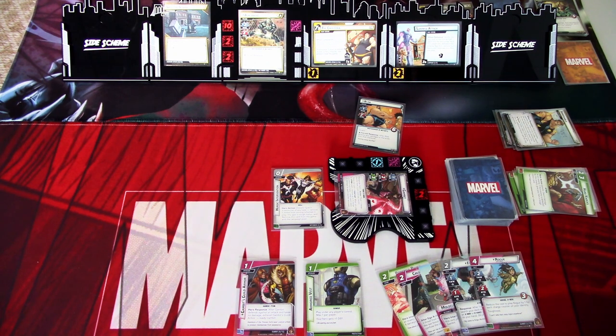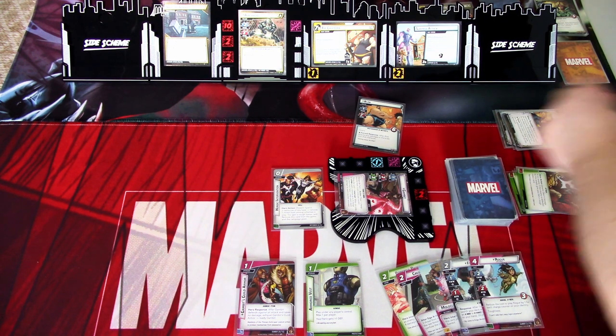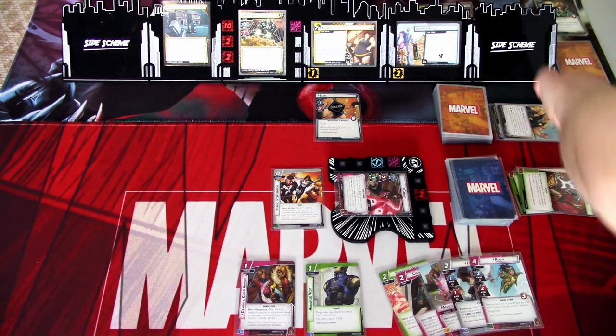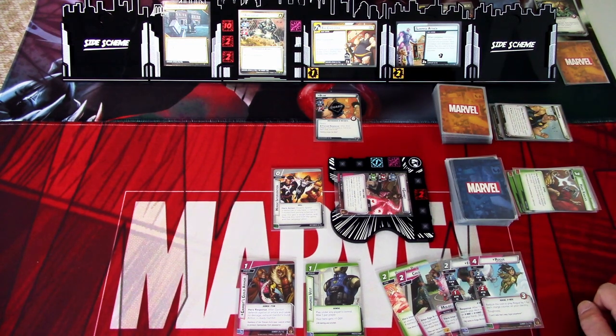I think we might have to possibly scoop up and try again, but I'll try to struggle as long as I can. A forced response after Avalanche attacks — exhaust an ally you control. We don't have any allies, so that didn't affect us. But that is that round — let's go to the next round.